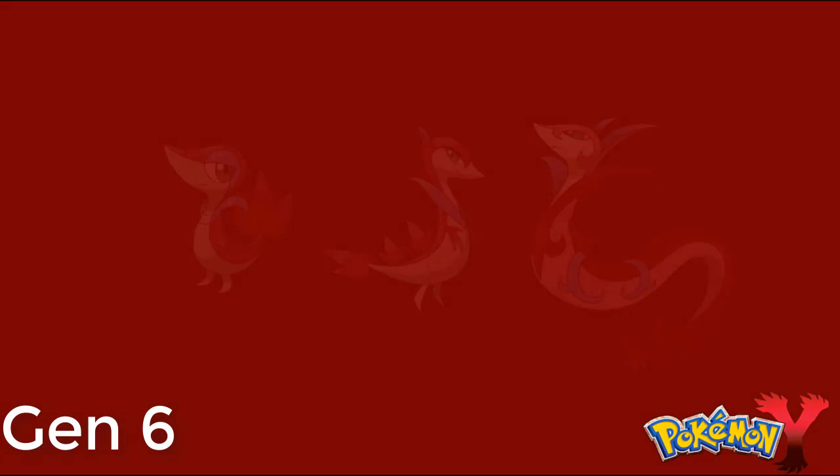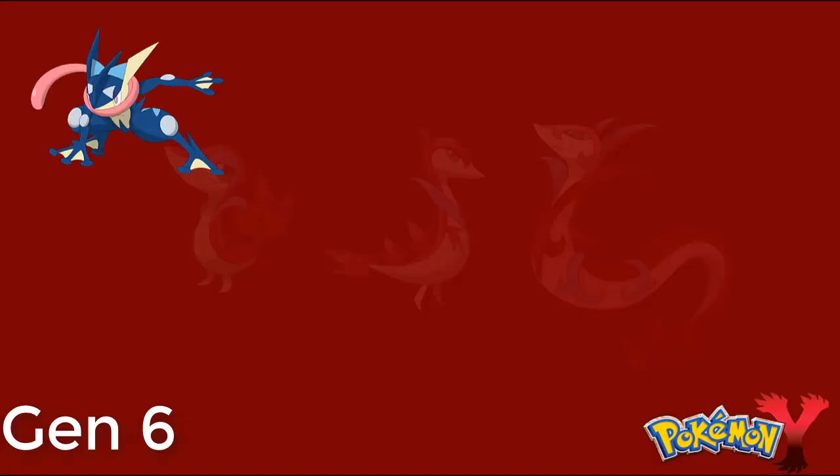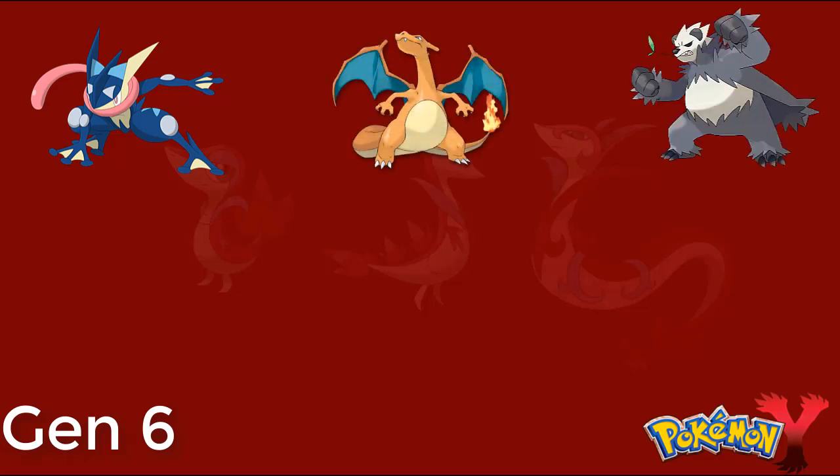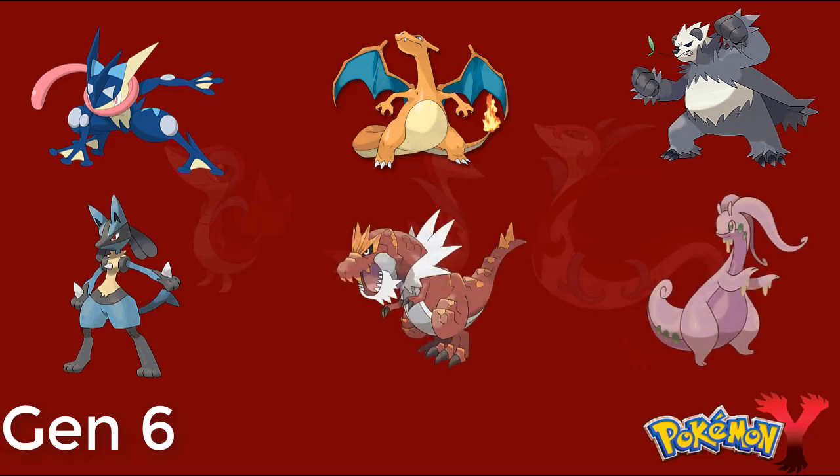Now moving on to the generation that introduced multiple new mechanics and 3D graphics — Gen 6. The first game I played was Pokemon Y. My team was probably the least versatile I've ever had, but I still liked it. I started with Froakie and became a very awesome Greninja. Then came my Charizard, who was primarily Mega Charizard Y, then Pangoro, whom I thought was extremely cool when first revealed. Then another Mega Evolution Pokemon — the gift Lucario from Korrina. Then came my Tyrantrum and Goodra. I repeated a lot of types on this team, but I still had a lot of fun with it.